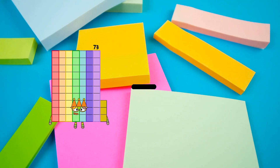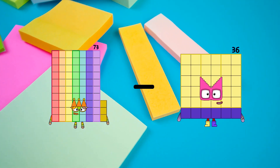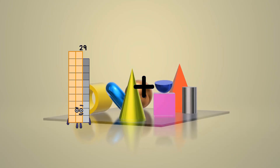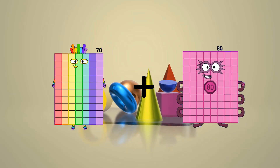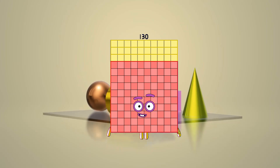73 minus 36 equals 37. 70 plus 60 equals 130.